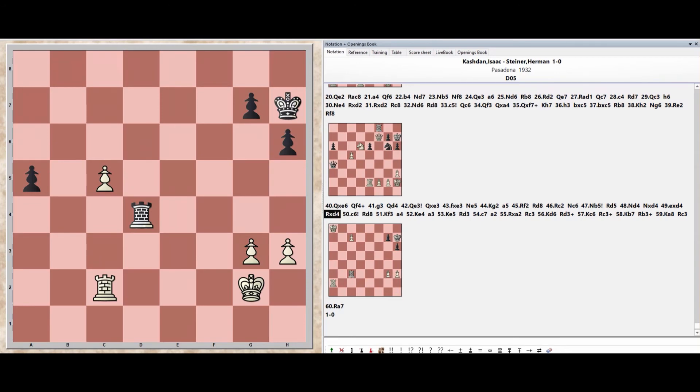Rook takes d4, Pawn c6, Rook d8, Rook d8, King f3, King f3, Pawn f3, Pawn e4, Pawn a3, King e5.